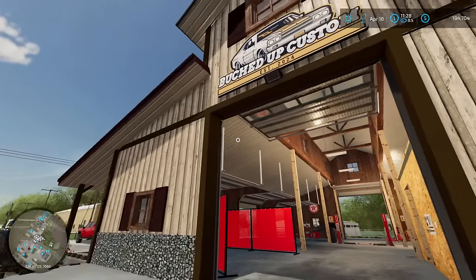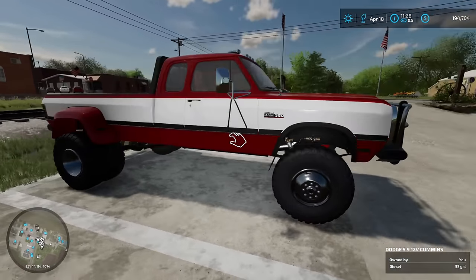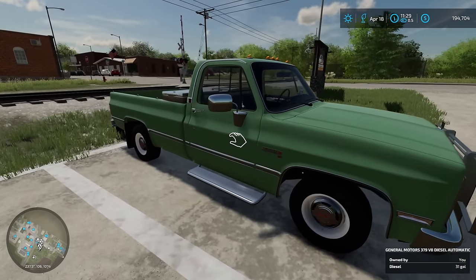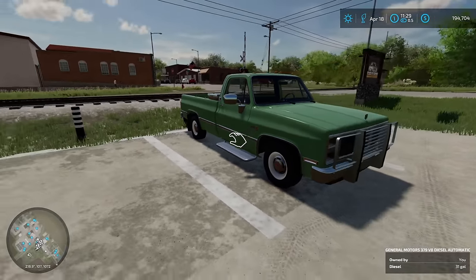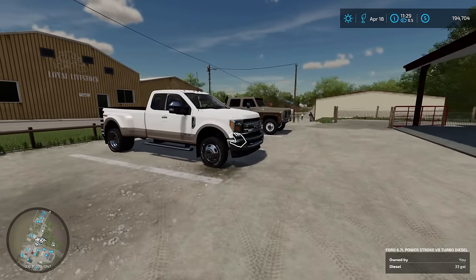Good afternoon everybody, welcome back to Bucked Up Customs. I'm your host, the Rental Man Buck. You guys can remember that old first-gen Dodge in the back — we finally got that project finished up. The other truck we also got done last time is the old 6.2-liter GMC; the interior has been completely redone, we're just waiting on the owner to come pick that up. The Dodge, however, we are going to try and sell. I'm going to head over to my Copart to check out if they have any projects we might be able to work on.